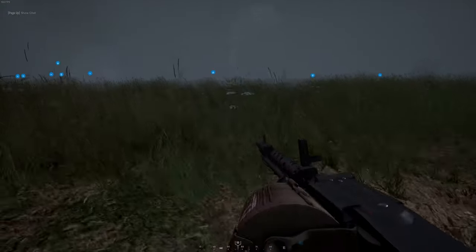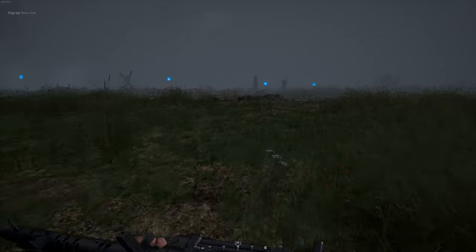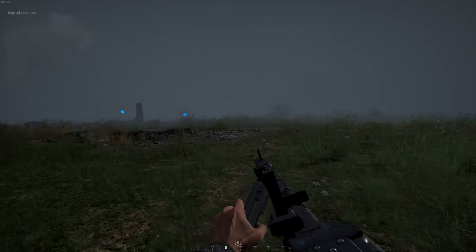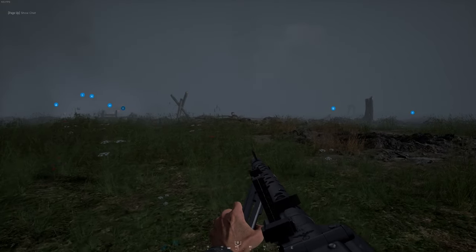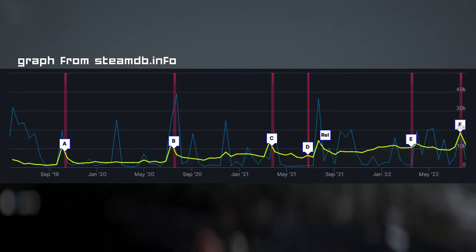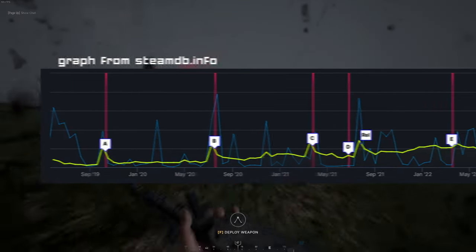Player numbers are another area that Hell Let Loose has really found its niche. It manages around 10,000 peak concurrent players during weekdays and more on weekends - actually a whisker more than Squad manages. If you look historically from when the game first arrived on Steam in 2019, you see a pretty steady growth overall to where it is today. No small feat for a milsim style FPS title.